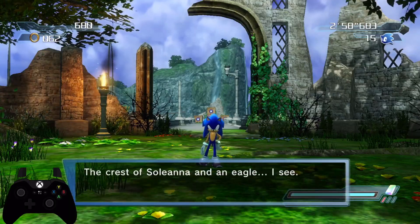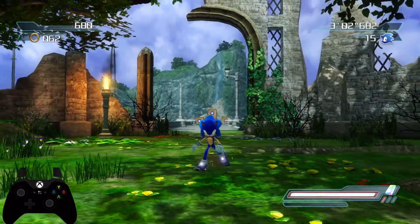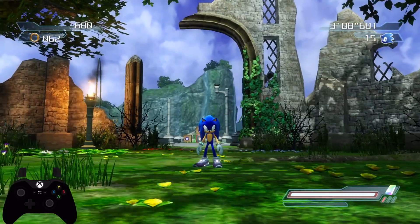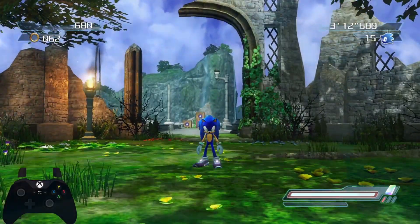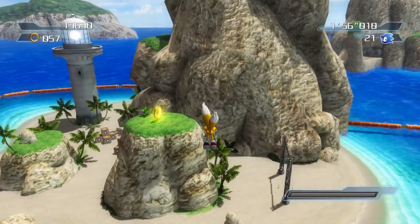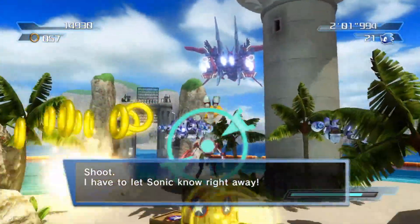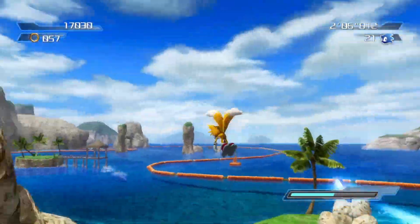In order to find the Rainbow Gem, the first requirement is you have to S-rank all of Sonic's stages — that's all ten stages in list order, including both Dusty Desert and Tropical Jungle where you're carrying Elise, and Tails' Wave Ocean where you play as Tails. In order to S-rank, you need to have at least 50,000 points, other than for some reason in Tails' Wave Ocean, where the score requirement is 52,000 points.